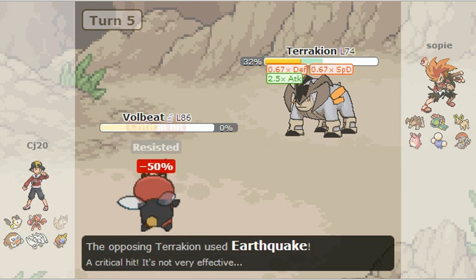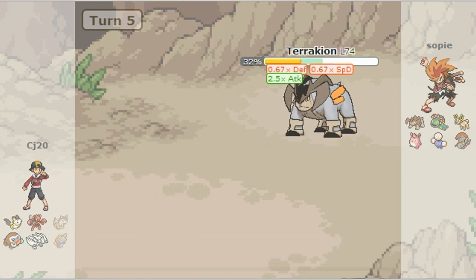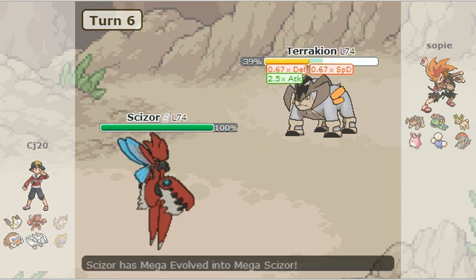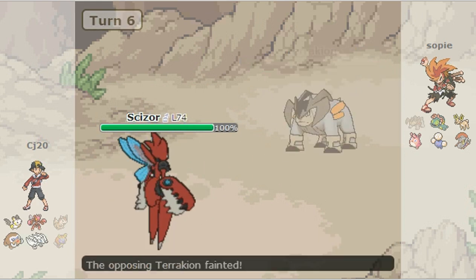I can go for Earthquake — it takes half my damage — and then the other Earthquake crits me instead of taking me out. Next, I bring out Scizor, Mech up and go for a Bullet Punch, and down goes the Terafeon.